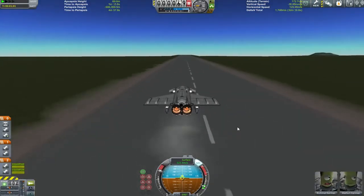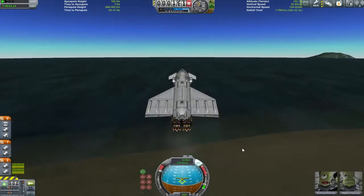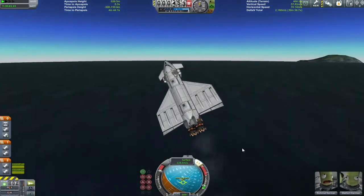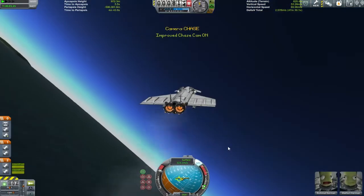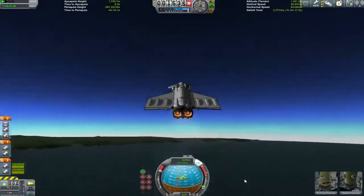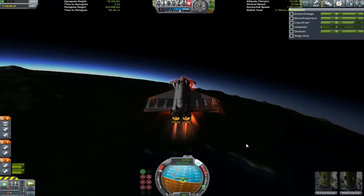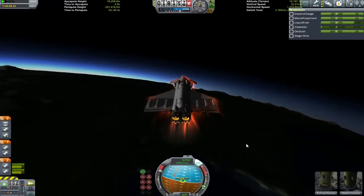We're just going to watch the takeoff here. I had a quick look inside the cargo bay to make sure the satellite was there - could you imagine if it wasn't? Once again, because of all my shuffling around, my landing gear weren't in the right place, so we have to go off the end of the runway. With this north turn we're going to wait until we are a bit further around the planet - believe me guys, this took a while.